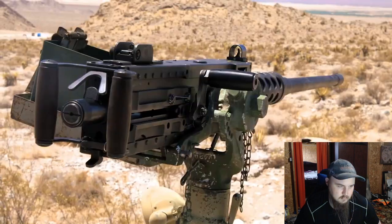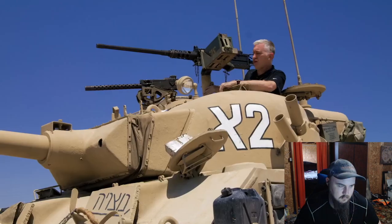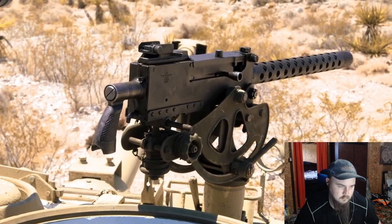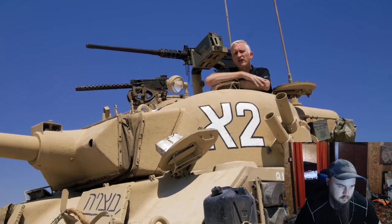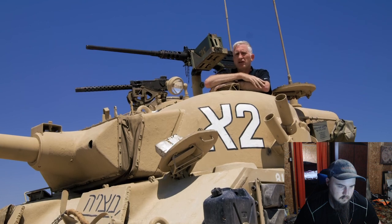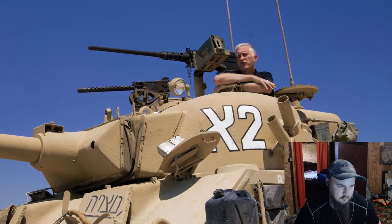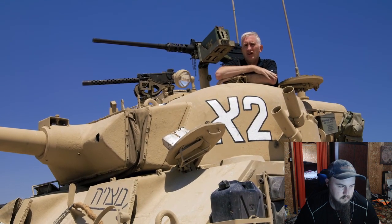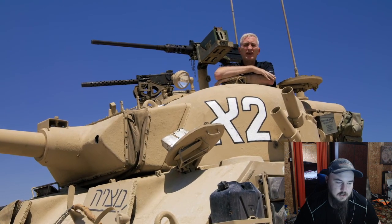We've got a .50 caliber on the pintle, front and center between the TC and the loader, and there is a 7.62 converted just for the commander. A lot of Israeli vehicles you'll sometimes see another .50 caliber mounted on the gun tube, and there is a mount just forward of the mantlet, but that is not for a .50 caliber — it is for a spotlight for fighting at night. So that is basically it from the outside. Now it's time to go in.